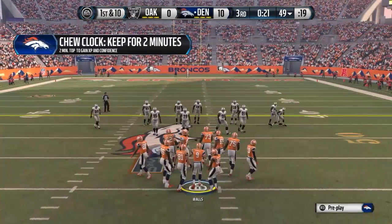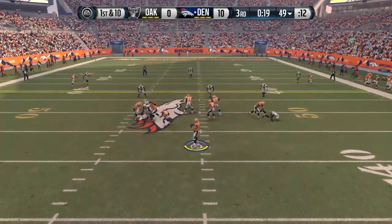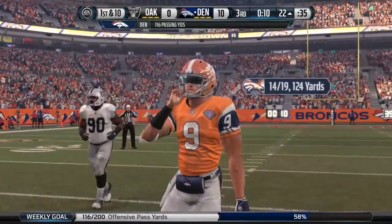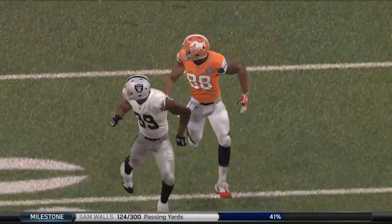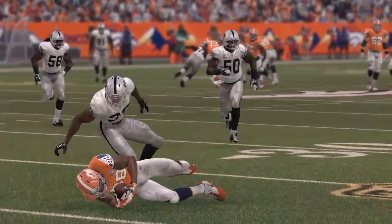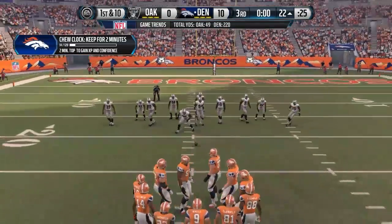The Broncos are taking the field to run off the clock. They paid the price for an aggressive decision on their last possession — passing up on the field goal attempt and going for it on fourth down, then coming up short. No second-guessing from me, but the defense was there, ready for the situation, and made the play. The offense came away with nothing. How do you think the offense is feeling after that coach's decision? Well, they're disappointed. The coach believed in them, showed faith, and they let him down.